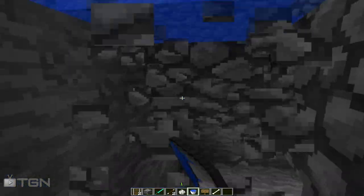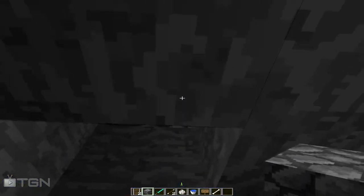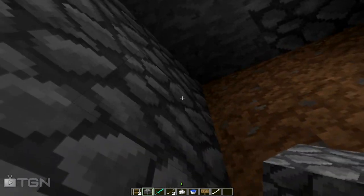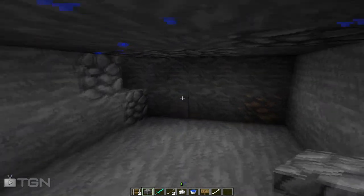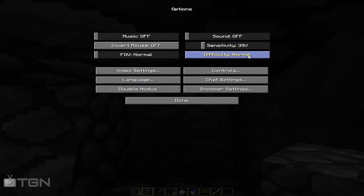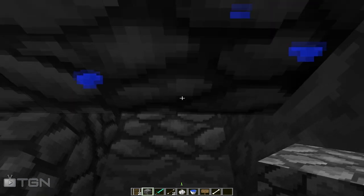So now that you have that, you just want to jump down here. Rebuild that and you can make a little room right here. You can make this all the way up to the surface if you wanted to, and then jump down here. Then let me set the difficulty to hard.